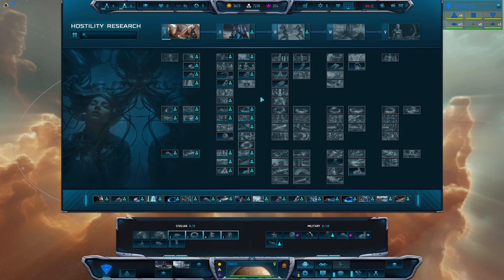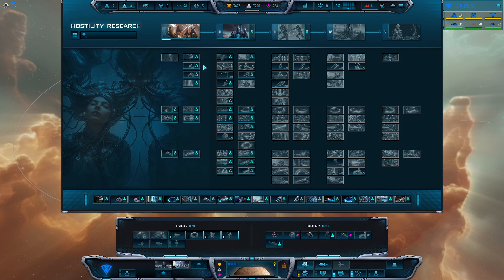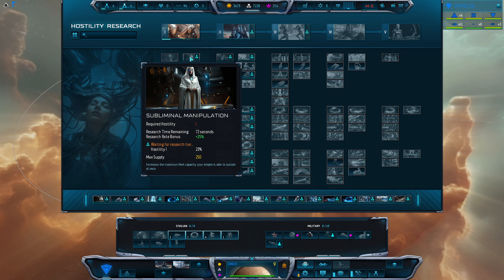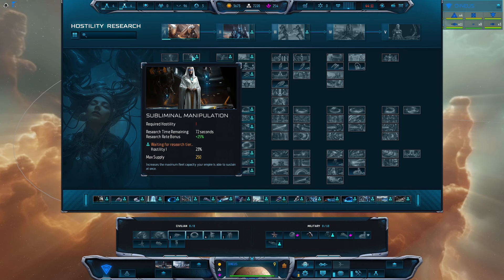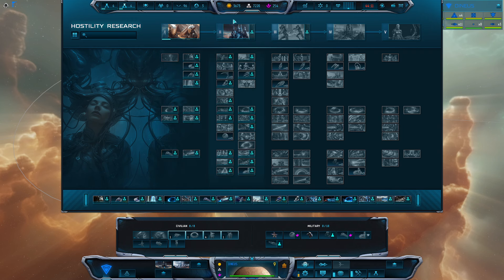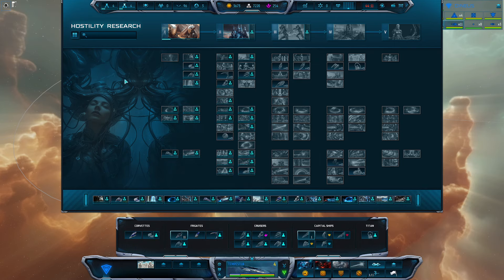Let's take a look at Hostility or military research. I think there is more of a defined order here, though it depends on your build. I personally like the Tempest Unlocked build, augmenting the Tempest and their associated missiles — these will melt enemy ships so fast. I always recommend upgrading your supply as soon as possible. For both Tier 1 and Tier 2, as soon as you unlock each tier, the first thing I highly recommend is increasing your max supply. This determines how many ships you can have produced to fight on your behalf.